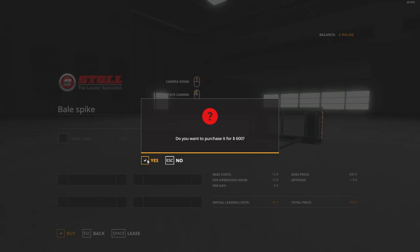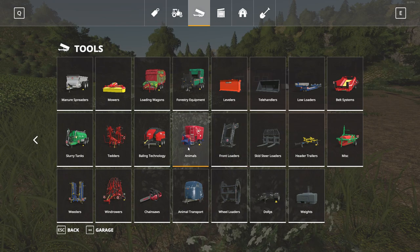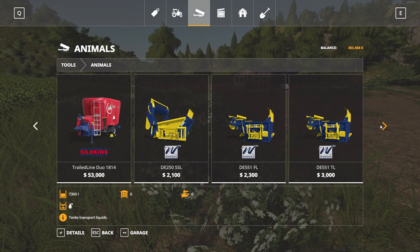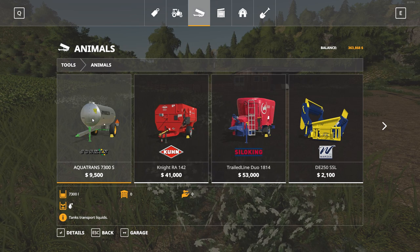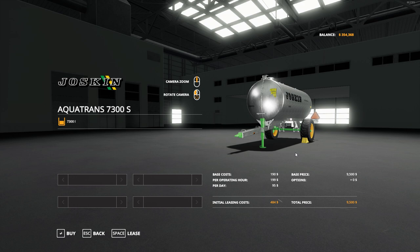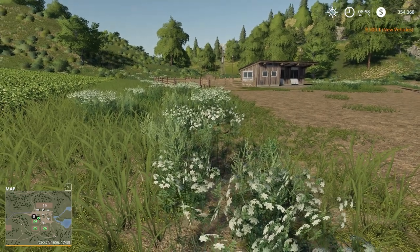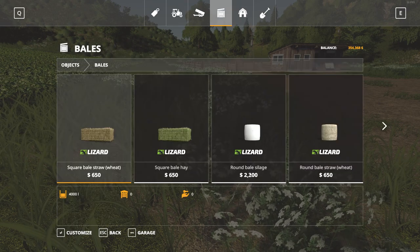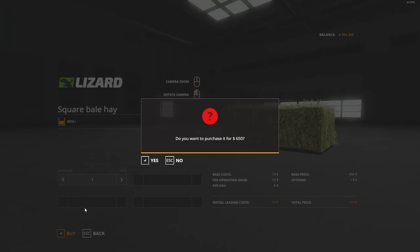I'm going to go ahead and get the bale spike so we can pick up a grass bale to feed the sheep. The other thing we want to grab is a water tank. When setting up a cow farm I like to use a fancier one because it hauls milk too, but for a sheep farm we don't need to worry about as many factors, so I'm happy to go with just this plain old Aquatrans. And the last thing we want to purchase is a hay bale.